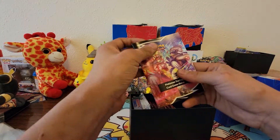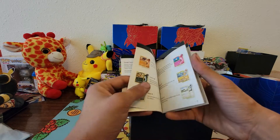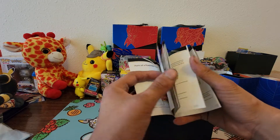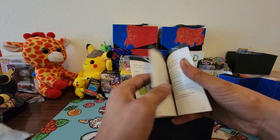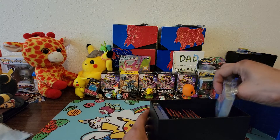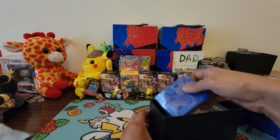In these trainer boxes from the Sun and Moon era, these are different now. Sword and Shield ones have a how-to-play guide with the rules and stuff, which is really cool. This one even tells you the energy types - they don't have Fairy anymore, which is interesting since Fairy cards are still in play in rotation. They tell you the three card types: basic, stage one, stage two, trainers, and all that cool stuff. Here are the energies - there's the Rapid Strike blue ones.